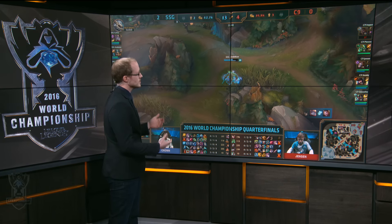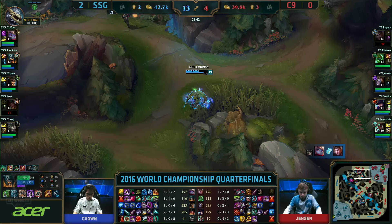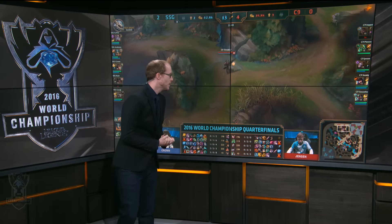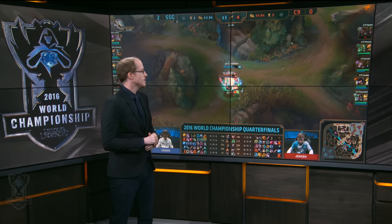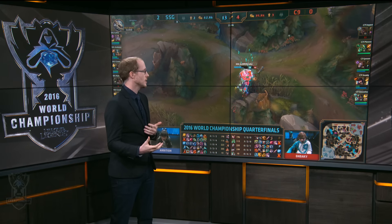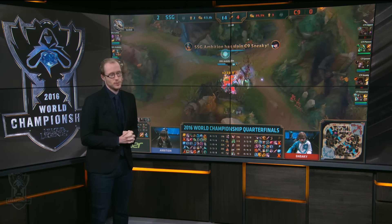Now, as we roll back the clip, this is how it would look for you watching on a regular broadcast. You have vision enabled for both sides, so you can see clearly that Ambition is lying in wait for Sneaky. And as we roll the clip once more, we get to see poor Sneaky die a second time. But it's very important to know this is not how most players play the game — when you're playing at home it looks different, but we get the advantage of being able to see everything during the broadcast.